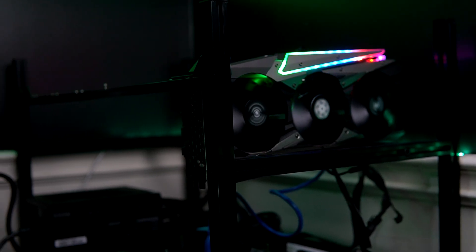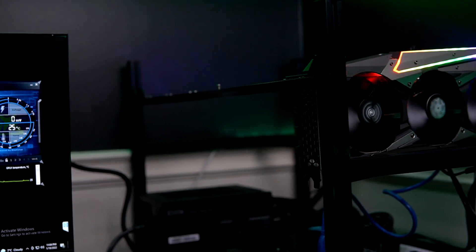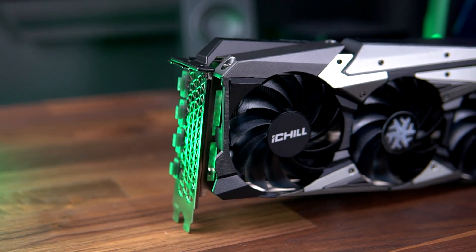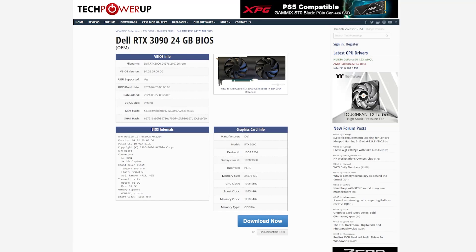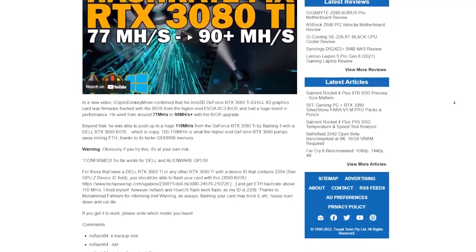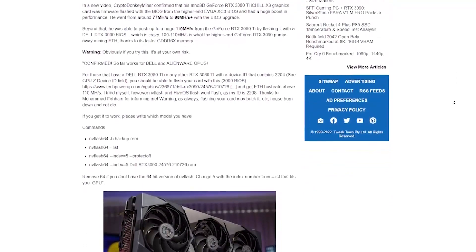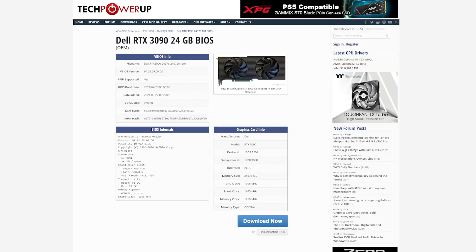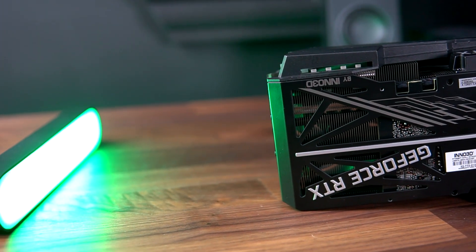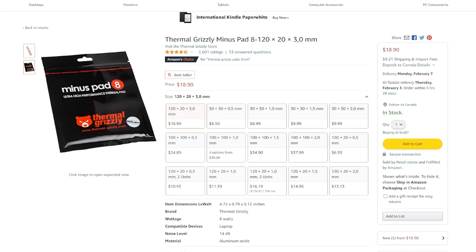Now let's talk about profitability and how much money you can make. But first, a quick note on BIOS modding and thermal pads: there is a way to BIOS mod your 3080 Ti with a 3090 BIOS, which can unlock 100+ megahash on Ethereum — though this doesn't work on every 3080 Ti and you risk bricking your card. There's also the option to replace thermal pads with better ones, such as Thermal Grizzly, which can reduce memory temperatures by a good amount if your GPU is running too hot.